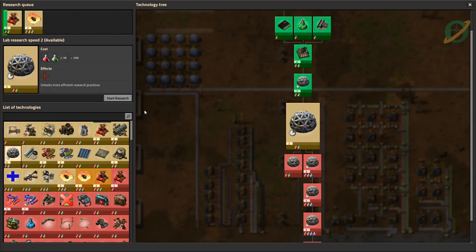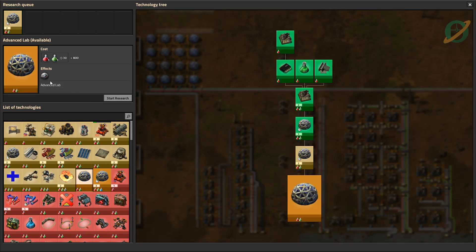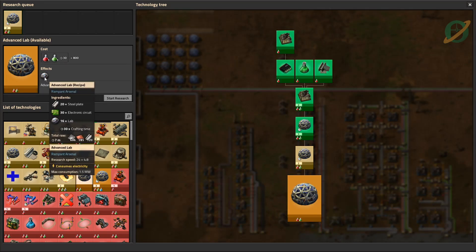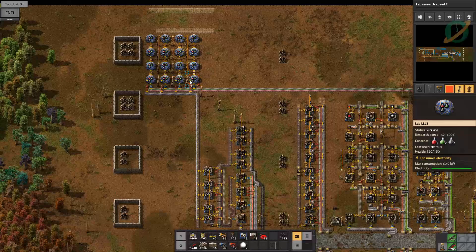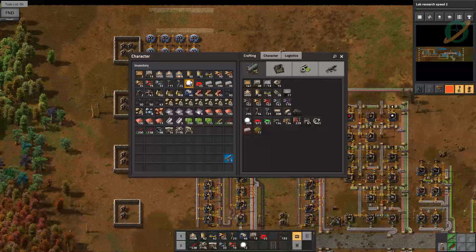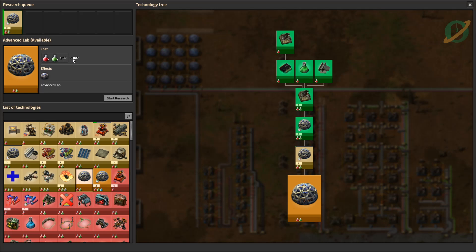Some lab research would actually also be really good — maybe we should go there first. Let's up our research. What is an advanced lab? An advanced lab takes 16 labs to build and has a research speed of 24. A normal lab is just 1, or 1.2 with the 20% bonus. So this is actually making our labs much faster. Let's get that — it's 800. I'm going to do it.